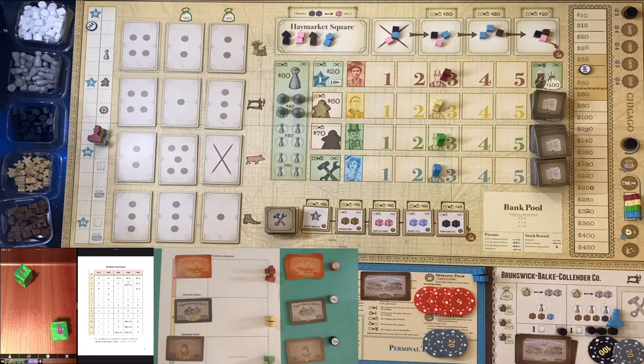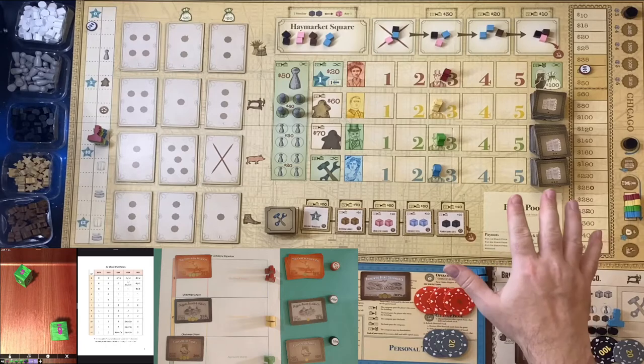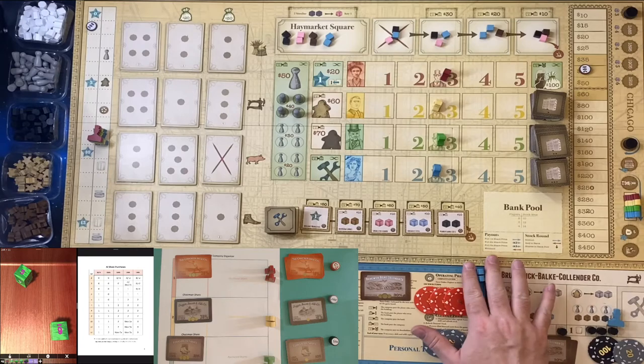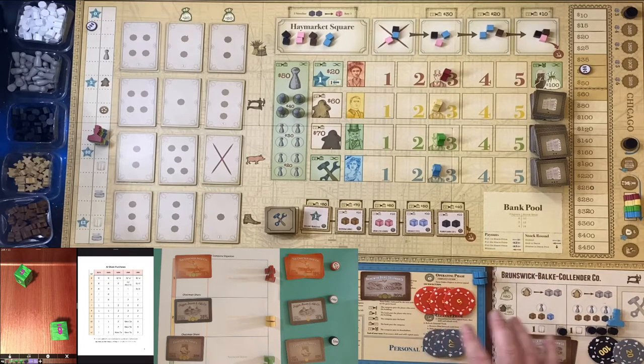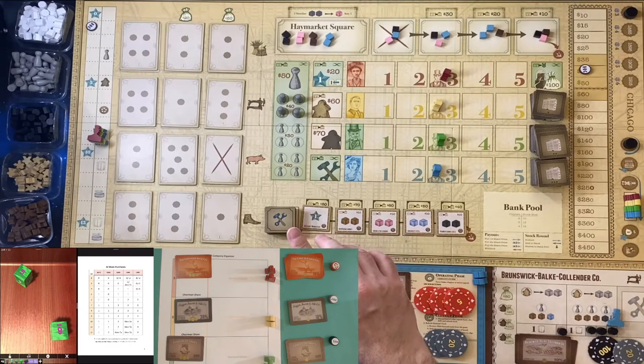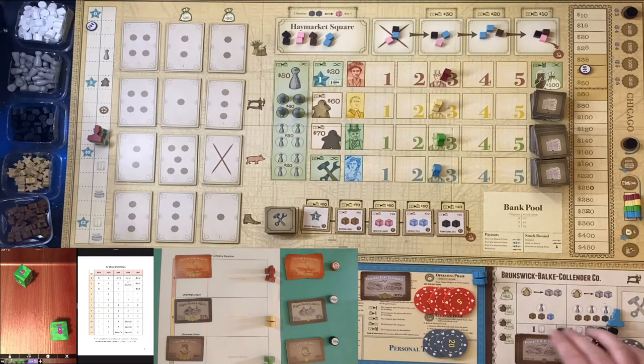For setup, you set up as per the normal four-player game rules. The only difference is that you don't need to include any of the goal cards — they're not included in the variant. Once you've got the four-player game set up on the main board, you choose your player color, which is blue by default in the variant, pick your company, set your par price, set your attraction rating, and then set up the solitaire board.